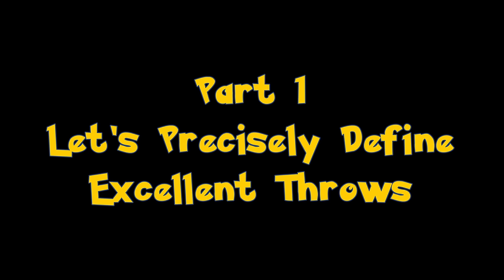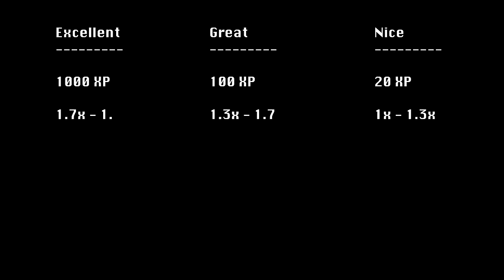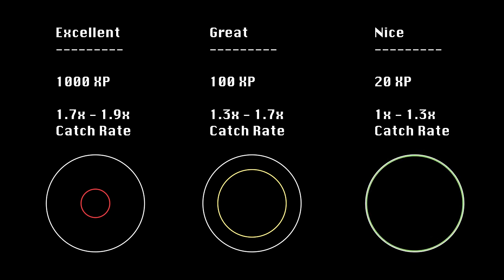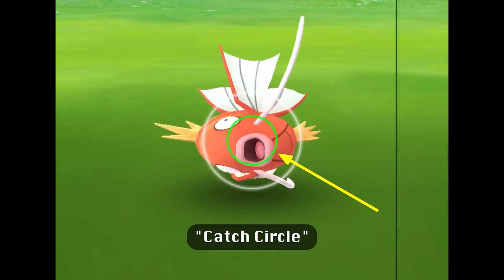Let's briefly get on the same page about what Excellent Throws are and how they are achieved. Compared to other throws in Pokemon Go, the Excellent Throw earns you the most XP and has the highest catch rate, but presents more of a challenge to achieve. On the catch screen, while you are touching the Pokeball, there are two circles visible: an outer grey circle and an inner colourful circle called the Catch Circle.